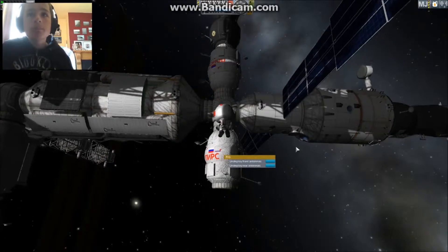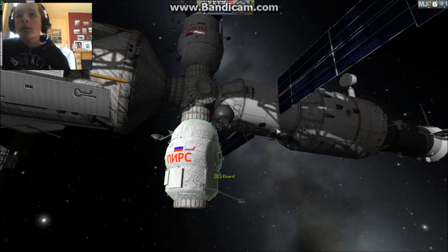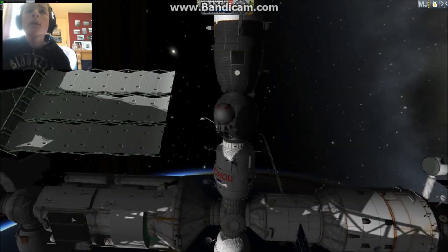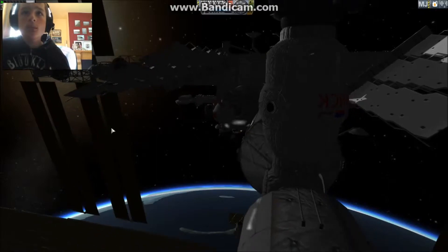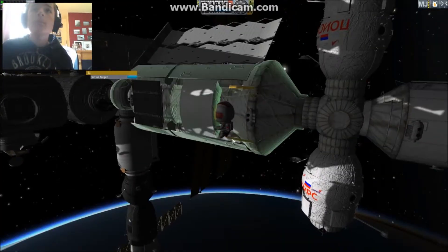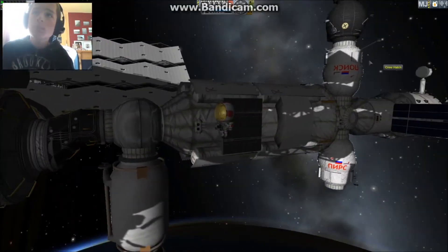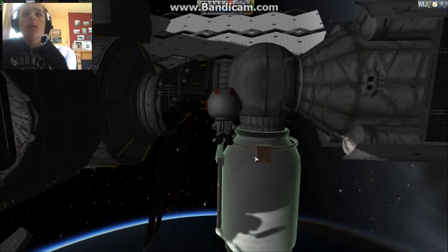Because that would have gone there. That's the area - that's how we would get back inside. We have Poisk up here. Piers came up first. It was TMA. Moving back here. RCS. And then here we have Rassvet, which is a small laboratory.